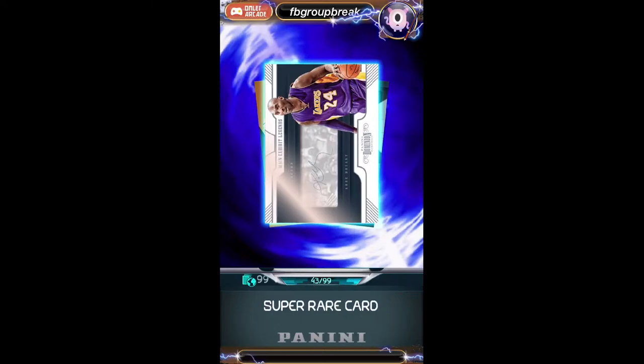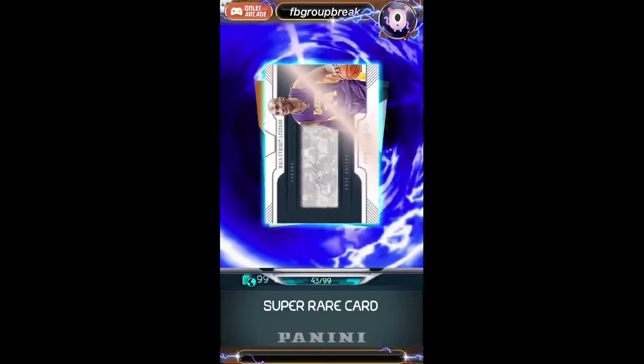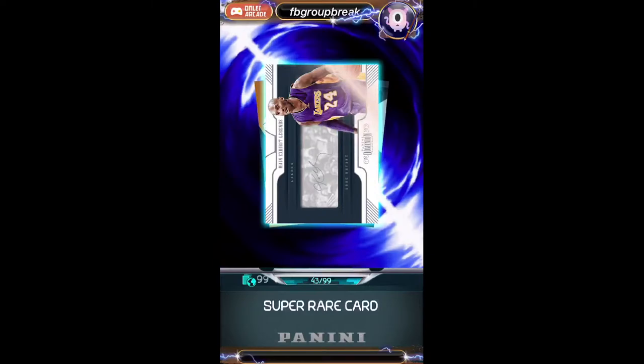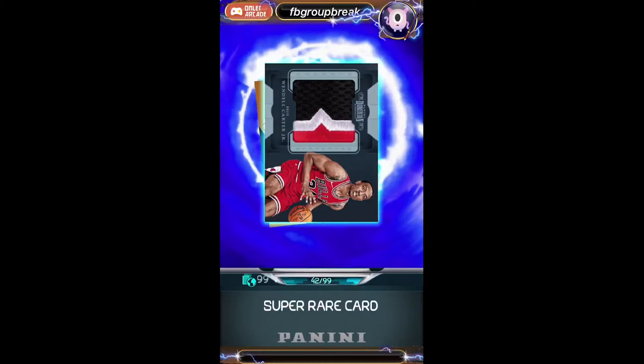Kobe Bryant! That is sick — you called it, man. So we got both — we got a Kobe, we got a Luka, we got a Trey, we got a DeAndre Ayton, we got a Colin Sexton. This break is turning out to be great, guys, and we're still going!